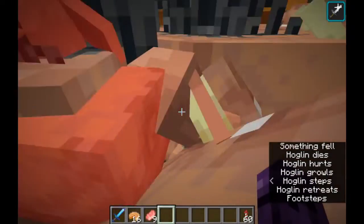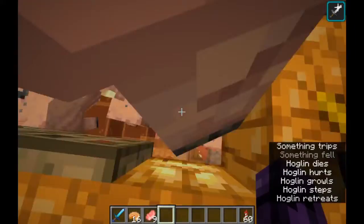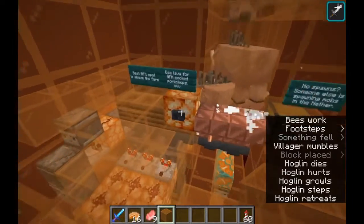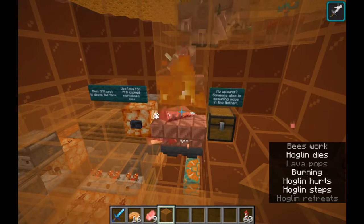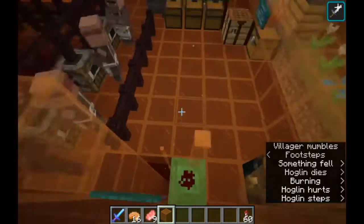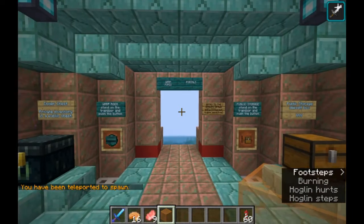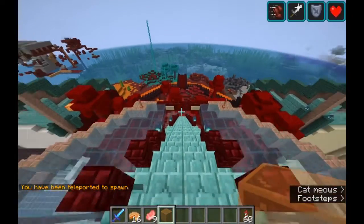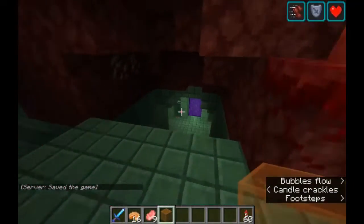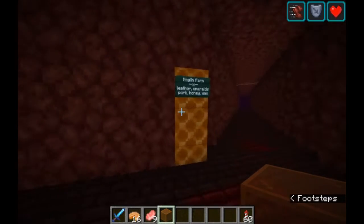Down here we just have a few more warped fungus that they try to get away from, and they push each other and run down into the killing chamber. So there we have cooked pork chops, leather, emeralds, honey, and wax. And that is accessible from the warp chambers — the warp room at spawn, which does have warp pipes, will also have the portal to take you to the nether so that you can hop over here to the hoglin farm.